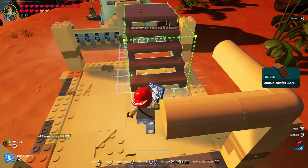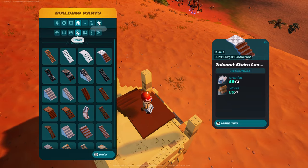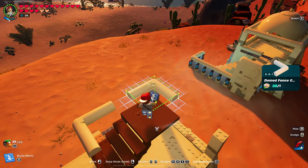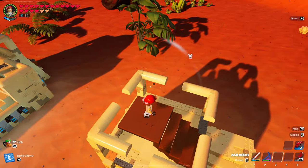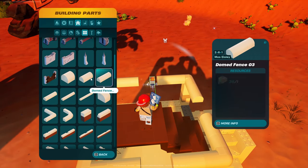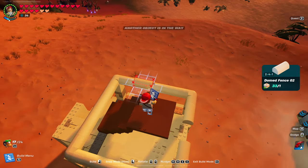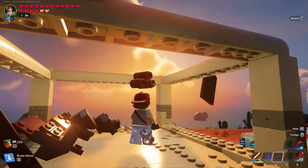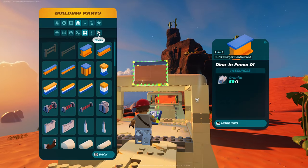Put a half stair here just to make sure it gets lined up. Then go back into fences — that's the two by four by one — and fill all that in. Take the stair out. Now that dome piece should fit right at the level with this piece right here — let's go grab it in roofs.